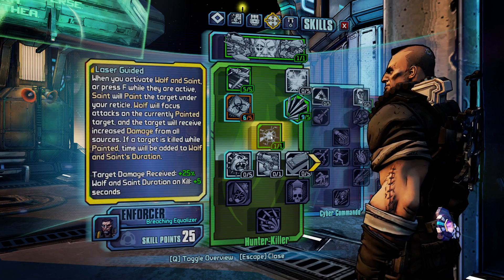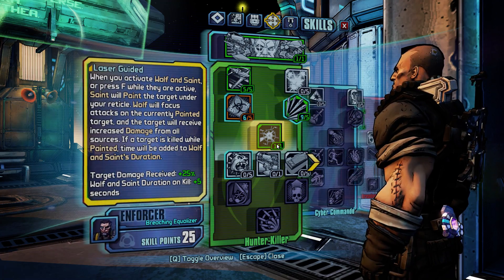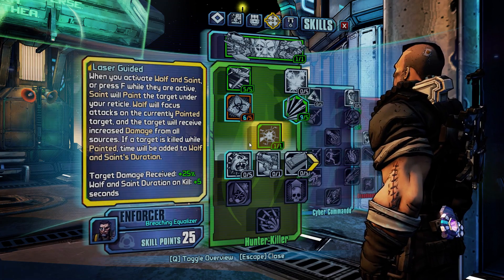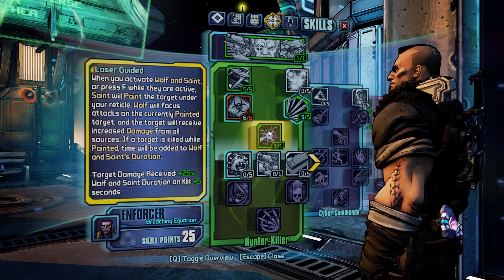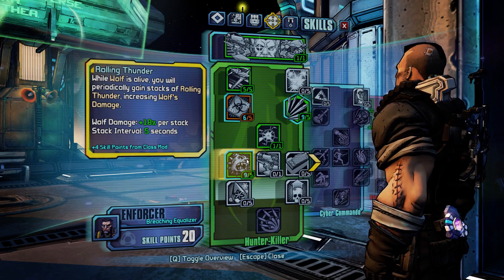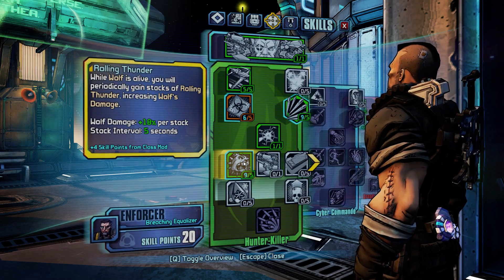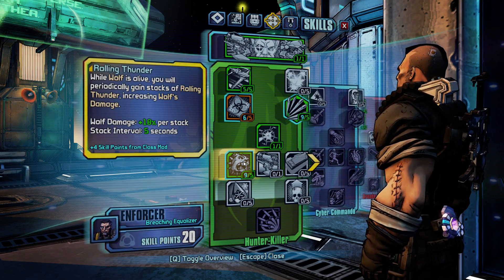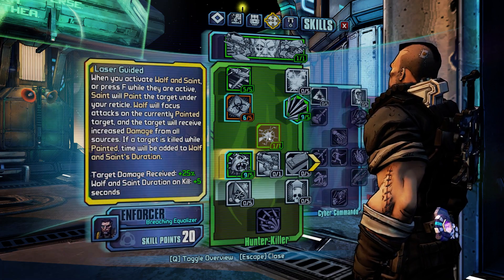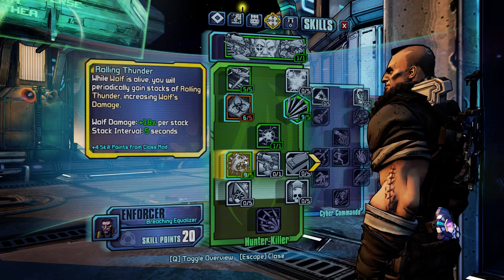I'm putting 1 point into Laser Guided. Laser Guided is the best skill — this is what makes this build. What it does is when you paint a target by pressing your Action skill, it enlarges it, making it easier to kill. When you actually kill that painted target, Wolf and Saint get an extra 5 seconds. With this skill alone, Wolf and Saint will be out for the whole fight. The two key skills that work together are Laser Guided and Rolling Thunder. With Rolling Thunder, the longer Wolf is alive, the more damage he'll do. With the class mod I'm getting 18% per stack every 5 seconds, so at 10 stacks he'll be doing 180% more damage. In a long fight, between painting targets and extending duration, you'll get this up to 25-30 stacks. At that point, Wolf can kill everything — you don't even have to shoot anymore, you just paint targets.